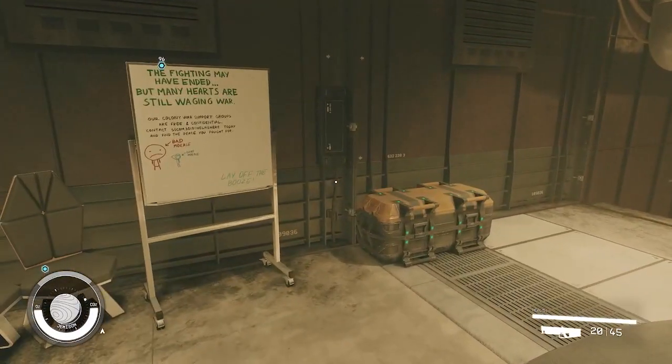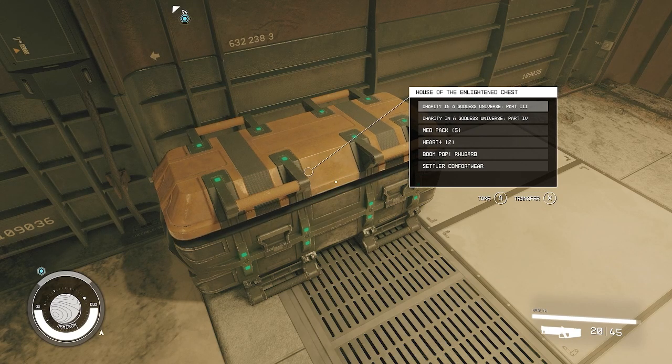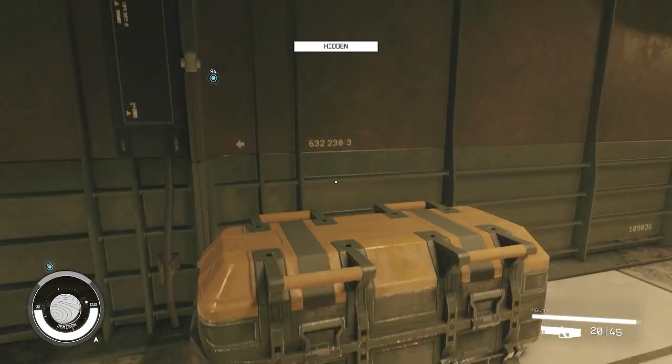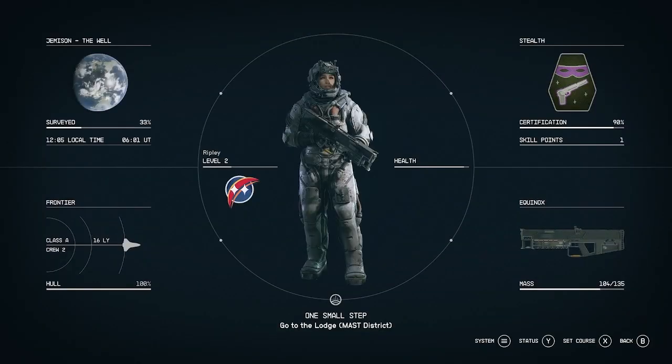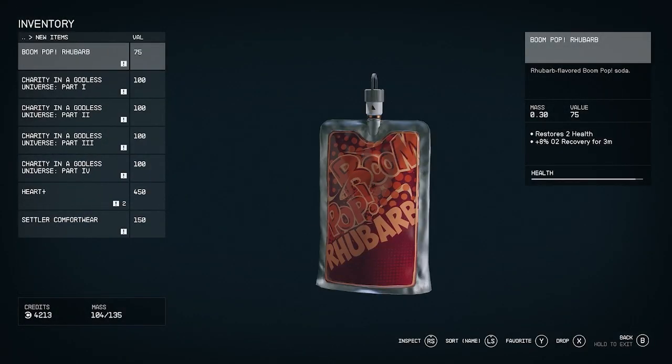Let's see what's inside. We have a series of books — looks like four parts — some med packs, another med heart drug, some soda pop, and a piece of clothing. I'm going to do quick clips of what's in the pages of the journal so you can have a look yourself.